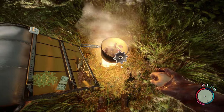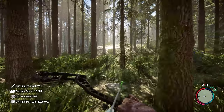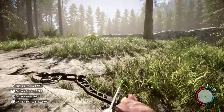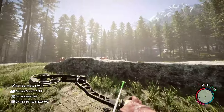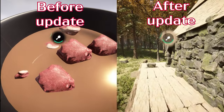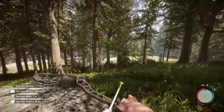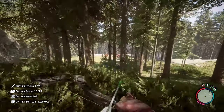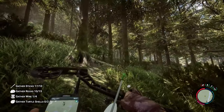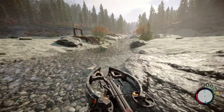Before we get on the topic of buffs, I want to address a food related update. Recently nknight rebalanced hydration, fullness, and health values for consumables in regular and hard survival. I have personally noticed a huge difference in this update because prior to this hydration and hunger were never really filled while playing in hard survival. It usually required four pieces of grilled meat, two pots of water to fill my hydration, or like four stews to fill my character up on both. Now the quantities have essentially been cut in half.